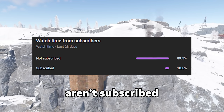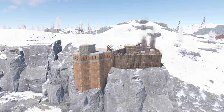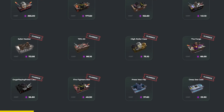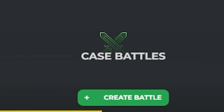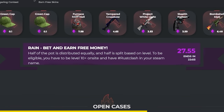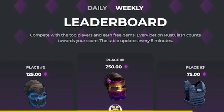90% of people who watch my videos aren't subscribed, which is crazy. Before we get into it, I'd like to thank today's sponsor. Rustclash is an online gambling website. There's a huge variety of cases that you can choose to open and the items have a percentage showing what you can get. You're also able to 1v1 people in case battles with whoever gains the most money winning. There's also a rain feature which gives away $20,000 every week, plus daily and weekly leaderboard rewards. The link's in the description.